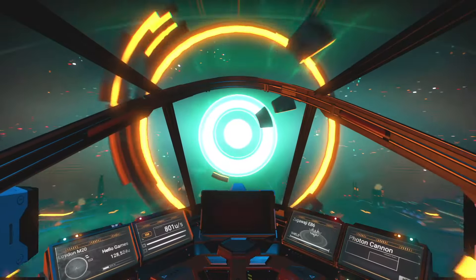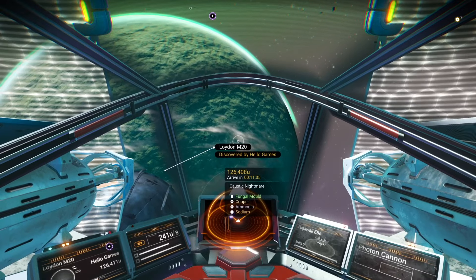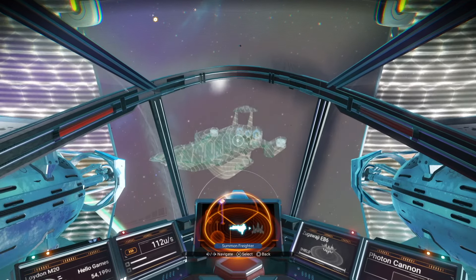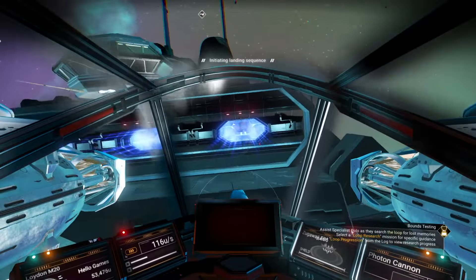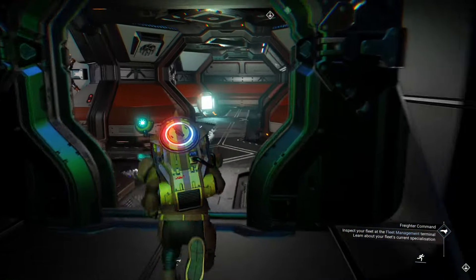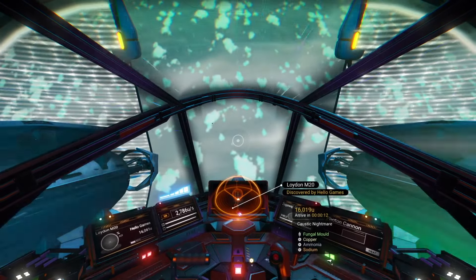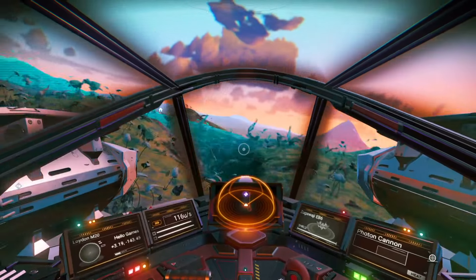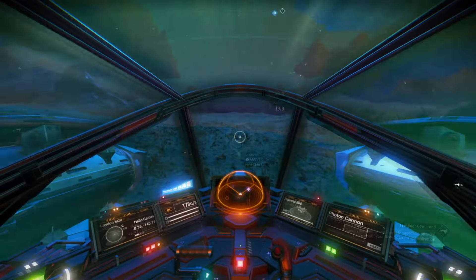The next planet you want in the starter system is Lloydin M20 — the caustic nightmare planet. But before landing on that planet, call your freighter when you're in the orbit of that planet. Go and visit your freighter and have a look around. Essentially what you've done here is created a bridge between the space station and a planet you're going to spend some time on. As we couldn't find any navigation data at the space station, let's go down to the planet and find a save point. Hit scan and a building pops up — if it doesn't pop up straight away, keep flying around scanning. You can also use camera mode to scan around.